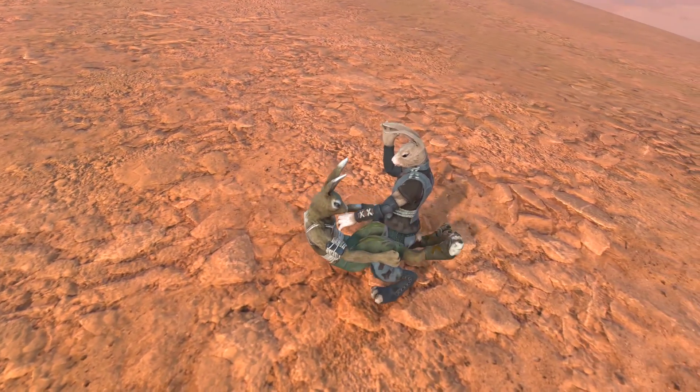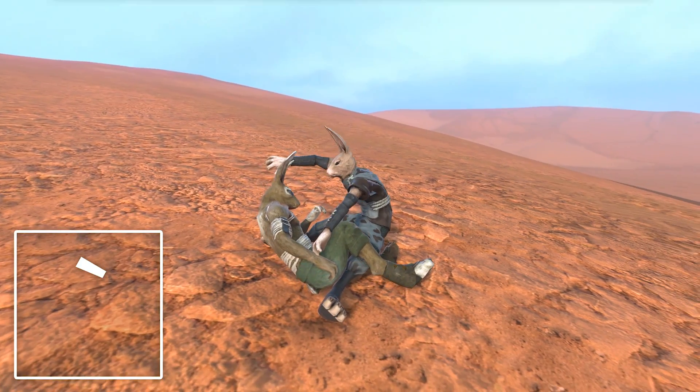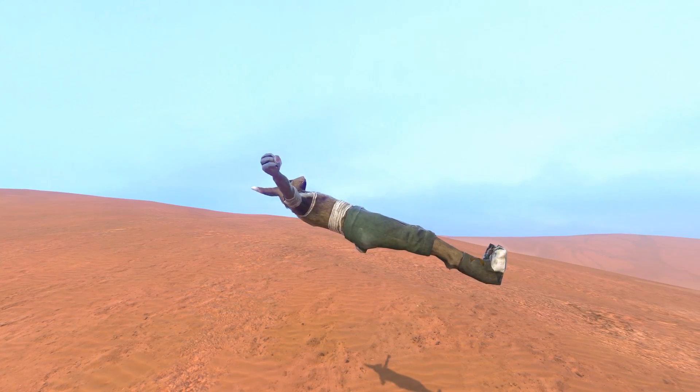Bonus tip! Once you're playing in debug mode, you can also pause the entire level with the tilde key — that's this key next to the 1 on most keyboards. This can be very useful for taking screenshots.